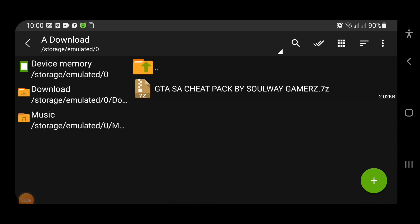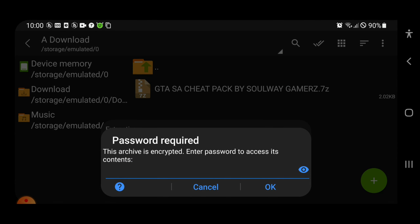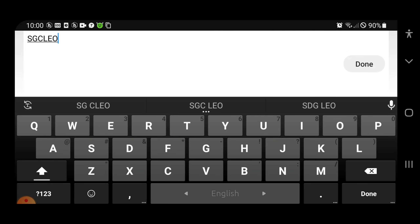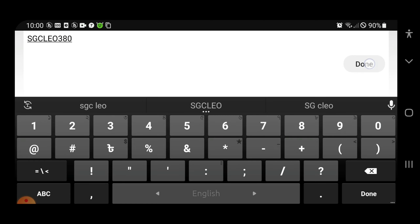Now go to the folder where you downloaded the file. It will be in 7z format. Click on it, then select extract here. It will ask for a password. Watch the password carefully — the password is SGCLEO 3.8.0. SGCLEO is in capital letters and there are no spaces. Tap on OK.